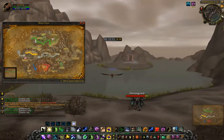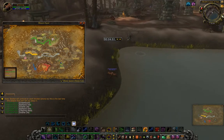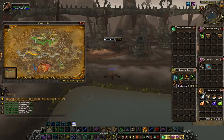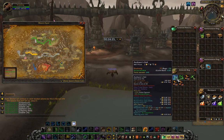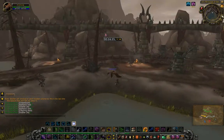That's basically it — a very simple farming spot. From one loop around, we got about four minutes for a loop with 280 flying. We got 42 Cinder Bloom, 24 Volatile Life, and 10 Shards Veil. I hope this helps you out, and good luck.